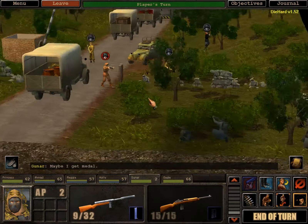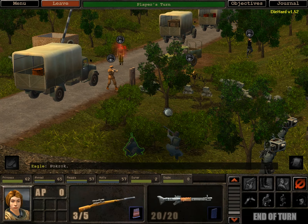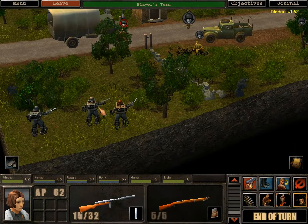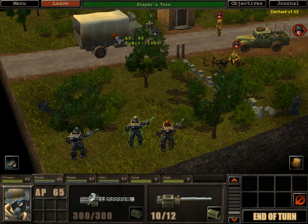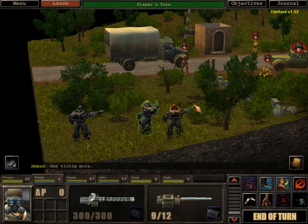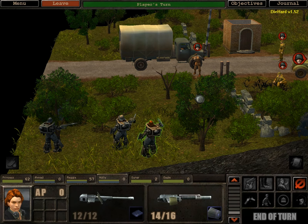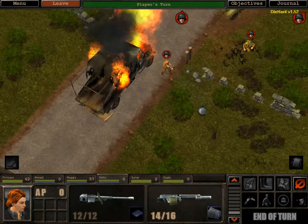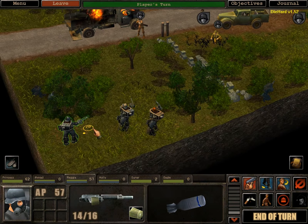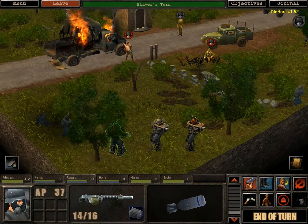An enemy says maybe he'll get a medal. Well, you've got to earn them just like everyone else. He needs to die, or drop his weapon — that works too. Ahmad, could you hit the truck? He hits a tree instead — that's not really the victim I was hoping for. Could you hit it please? There we go — and no one got hurt from that, strangely enough. You need to move forward.